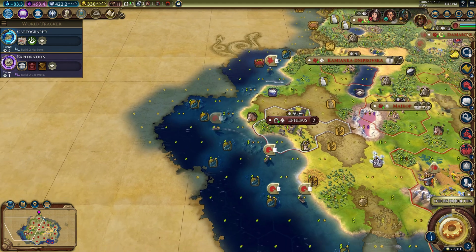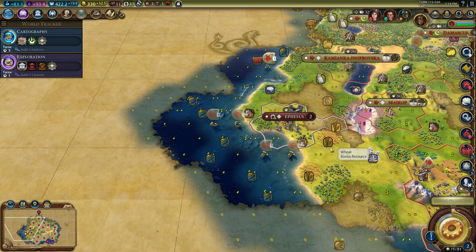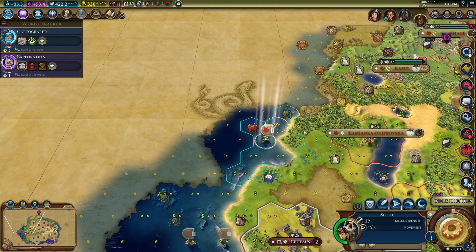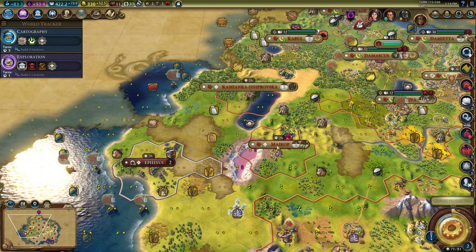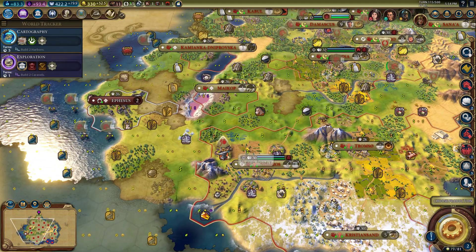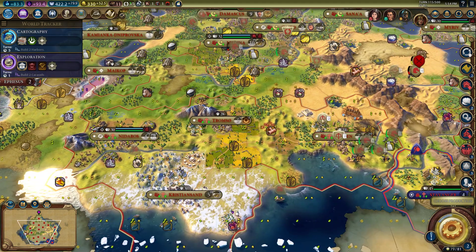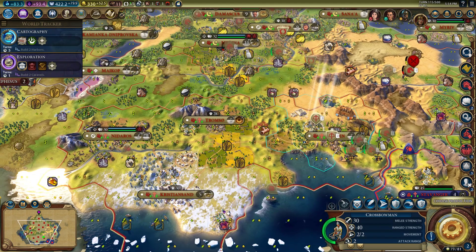We are looking for love in all the wrong places right now. We've got upgrades on all our dudes. I probably should have had those guys take their upgrade, but we did the Terracotta Army just now. That's allowing us to get all these upgrades — these free levels.